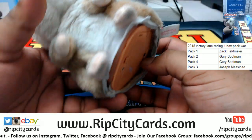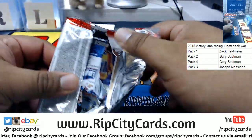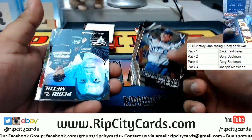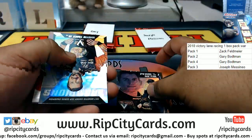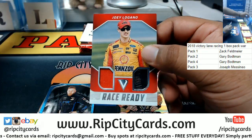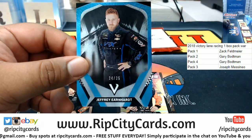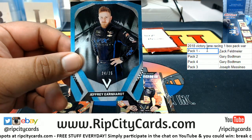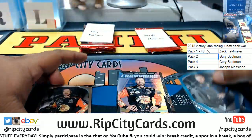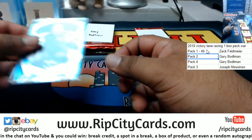Alright, good luck everybody! Starting with Zach — good luck Zach! You got a Joey Logano relic, and a Race Ready Jeffrey Earnhardt numbered 24/25. That's a total of 49, which might be tough to beat. The rest of that pack is nothing numbered.